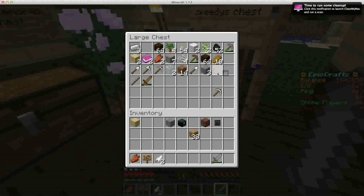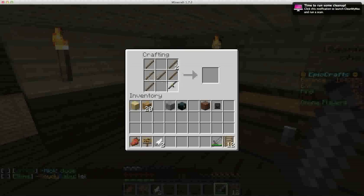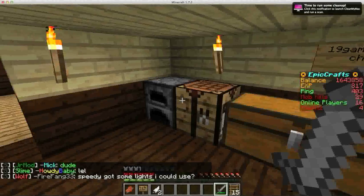Let me just make a ladder really quick. Ladders. I just hit the wrong button. This is a ladder. So I think each one's going to have four. There's going to be the ladder for my chest room.